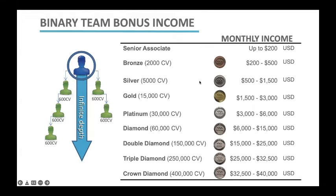How do you calculate the amount of income you get paid? You can see that the ranks go Bronze, Silver, Gold, all the way up to Crown Diamond, where you can earn a maximum of $40,000 in the binary team bonus. Remember, this is just one of many commissions that we get paid — the binary team bonus. So how do you know whether you're going to get paid $200 or $500 or somewhere in between? We'll use the Bronze rank as an example.